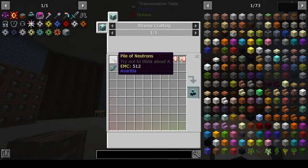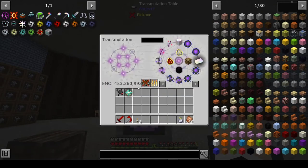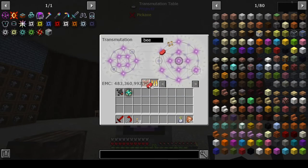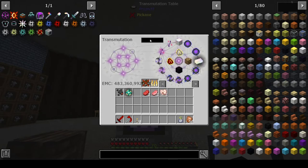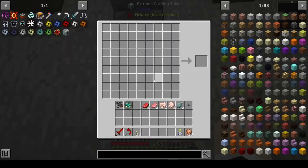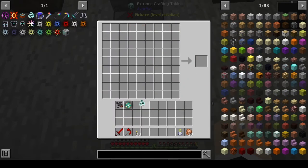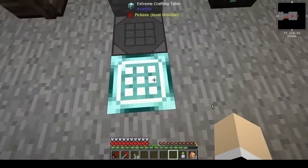Cosmic meatballs is a pile of neutrons, beef, chicken, pork chop, rabbit, and fish. So beef — we're gonna need two. Pork — two of those. Rabbit — two of those. Chicken — oh, we have so many chickens. Chicken, fish, and the pile of neutrons. I think that's all we needed. And there we go — there are our cosmic meatballs, which is nice. We're gonna copy that.